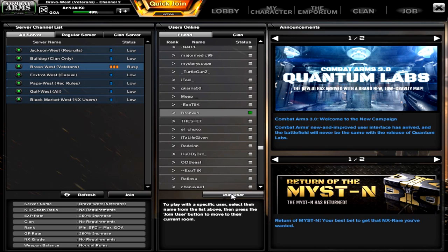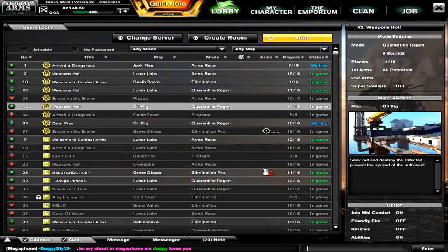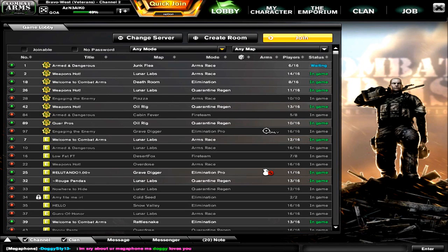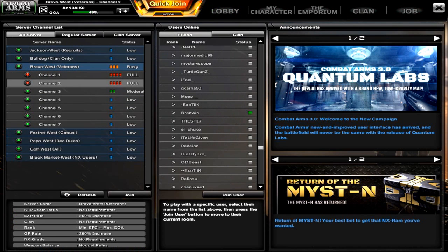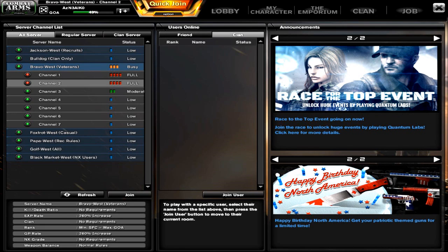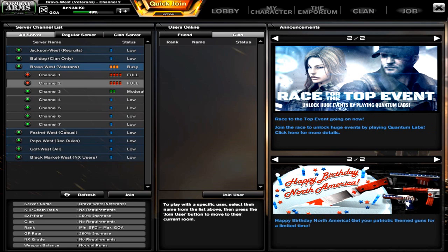They've also added a 'join user' feature — if you see a friend online and want to join them, click on their name and then click 'join user' and it'll take you straight to their game, unless the room is full or inaccessible. They also give you a clan tab next to your friends list. Since I'm currently clanless, nothing shows up, but if you're in a clan you'll be able to see who's online and who's not in general.